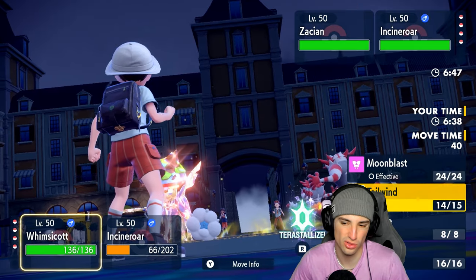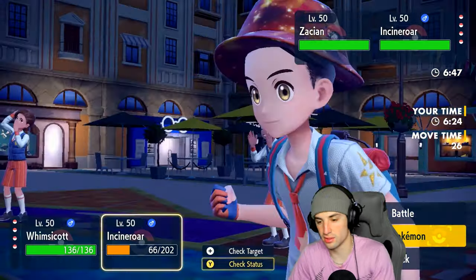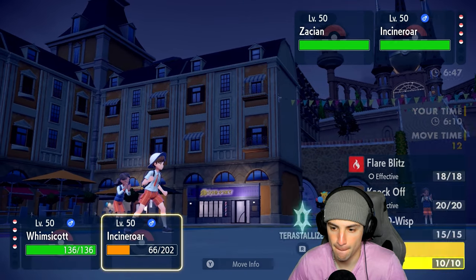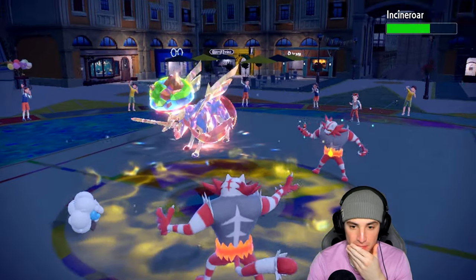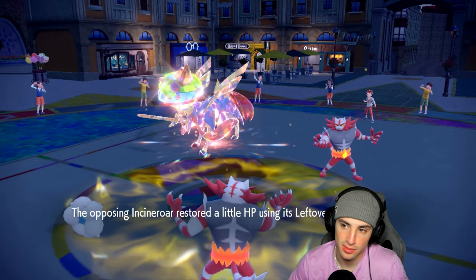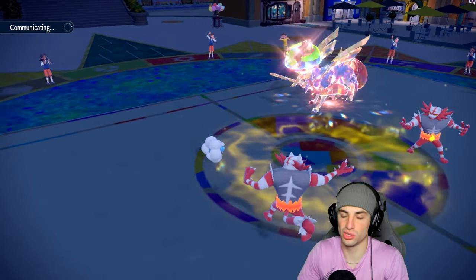I go for Moon Blast to chunk damage and try to burn Zacian, but Zacian's speed sits around 200 so it's fast. I Fake Out Incineroar and double down with Moon Blast — I wanted Zacian to protect so I could Encore it, but it doesn't. Zacian gets off another Swords Dance going to +2. That's looking scary. With Zacian at +2, I consider sacrificing Pokemon. I go for Moon Blast and Will-O-Wisp targeting Zacian but things aren't going well — sword stance users are everywhere today.